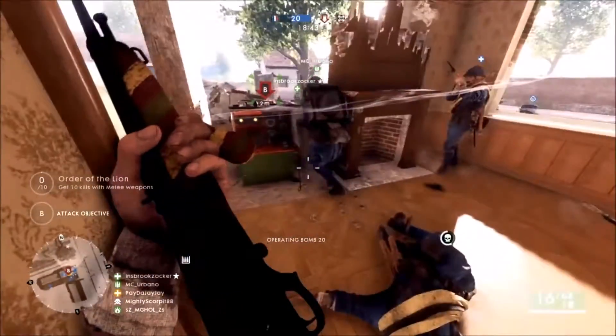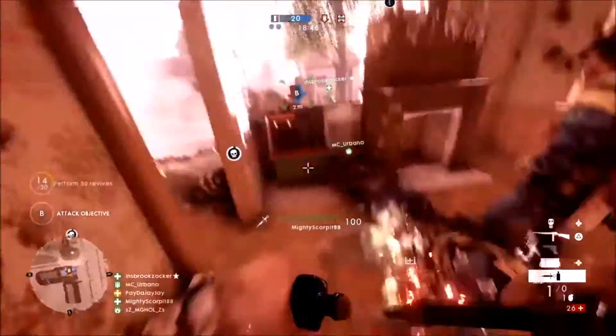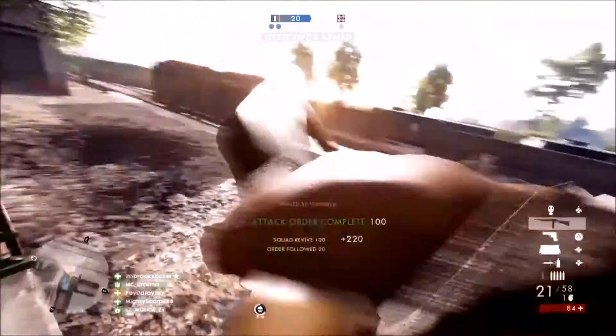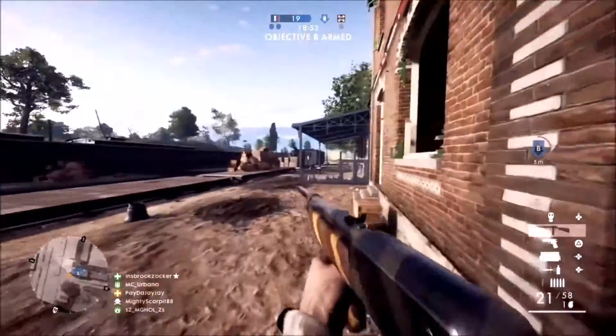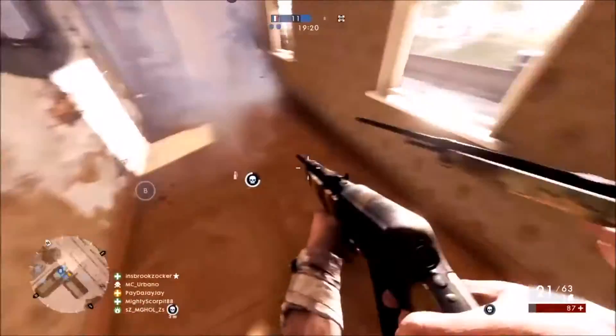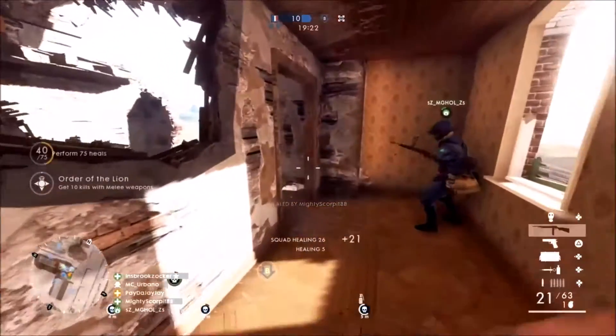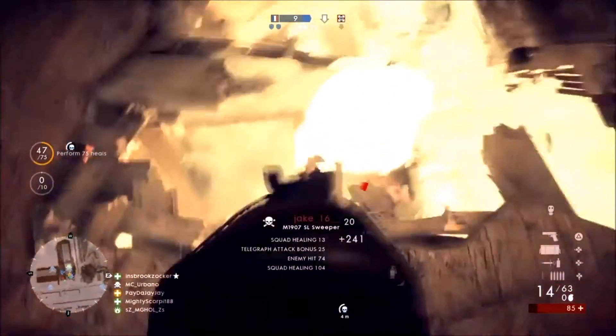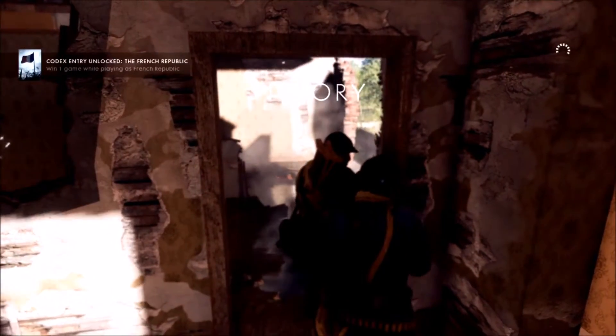Okay, you're arming it - good job. Get the plant, get the plant and get out of here. Nice, it's armed. Let's keep this place clear. Spawn back into the house - it's the only available spawn point. You do not disarm it. Yes, we won! Look at that - you can vote map. 17 maps for Fort Vaux.